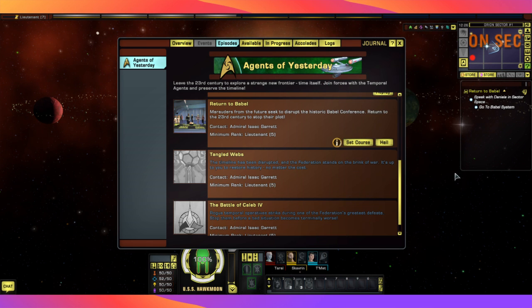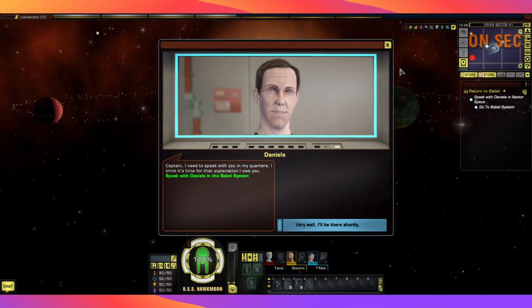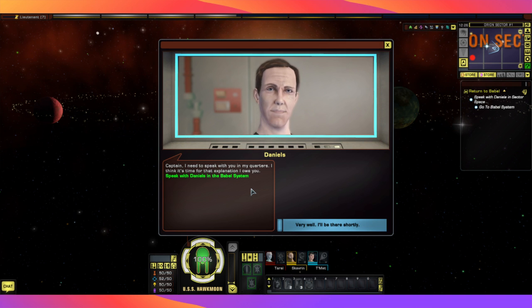We are on to Babel now, and according to our mission, it looks like somebody from the future is trying to disrupt us. We're in the past, so we're going through the 23rd century. We're going to talk to our favourite, Daniels. As I said in the last mission, if you've seen Star Trek Enterprise, he pops up quite a bit.